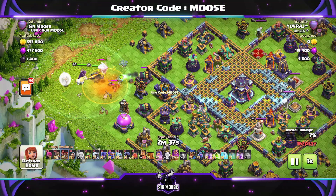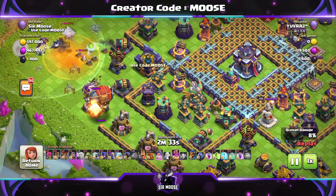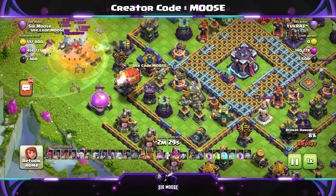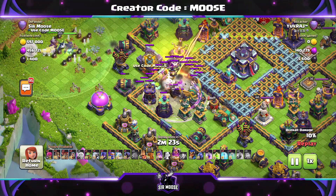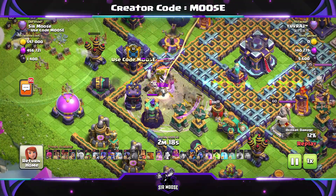This base will do very well when people don't have a lot of time to prepare — they click attack, they see this base and think 'oh no.' Especially right now with loads of super archer clone blimp attacks. They don't like this base. The town hall will go invisible and the super archers inside the battle blimp will struggle to take it out.